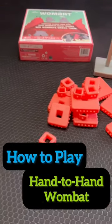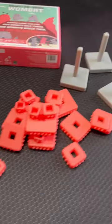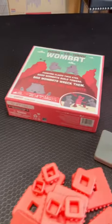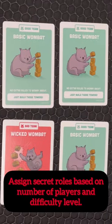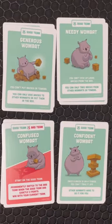If you enjoy games where you're secretly trying to mess with other players, you're going to love Hand-to-Hand Wombat. The goal of this party game is to build towers. Sounds simple, huh? But everyone has secret roles — some are trying to work together to complete towers, whereas others, not so much.